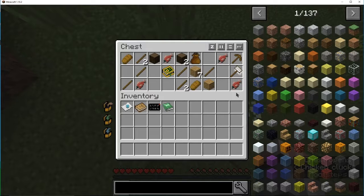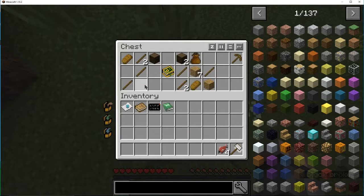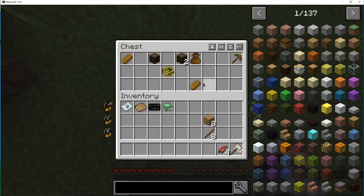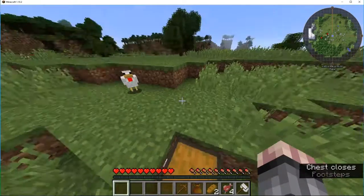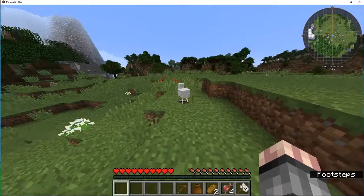What's in the bonus chest? A scoop to break beehives, a lot of raw fish, some sticks, some wood, some bread, a book, some more wood, a sack of storage, and a wooden pickaxe. You got a problem with that, chicken? Okay, good.